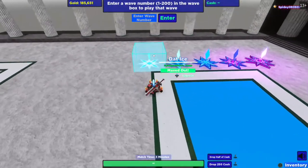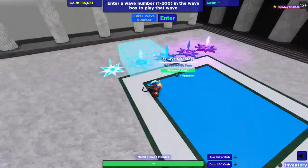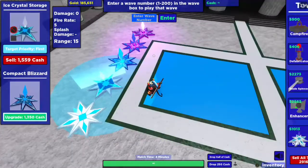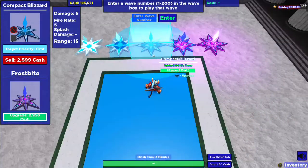Before we show you what it's like in game, let's go over the stats of death ice. Level one does zero damage, has a fire rate of 6 and range of 12. It costs 900 to upgrade to ice crystal storage, which has zero damage, fire rate of 5, and range of 15. It costs 1,350 to upgrade to compact blizzard, which has 5 damage, fire rate of 5, and range of 15.